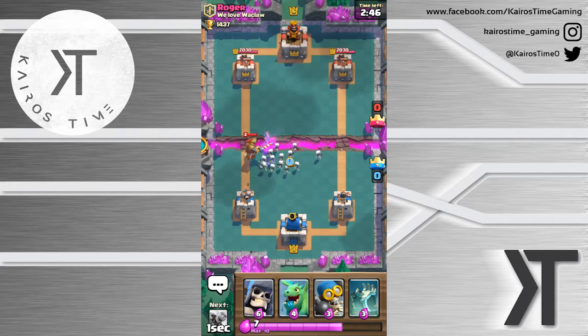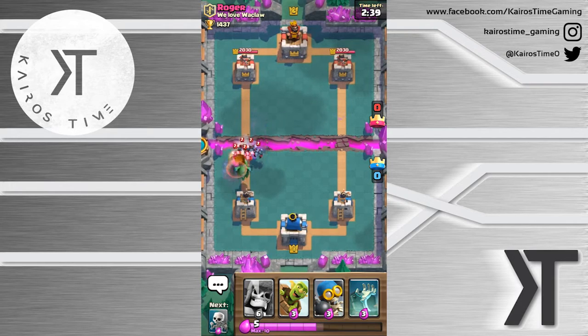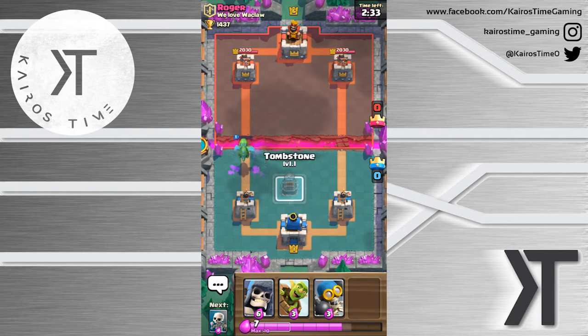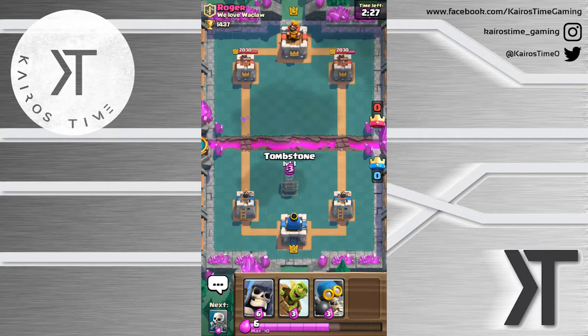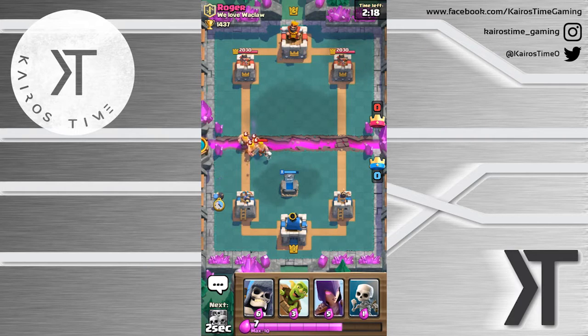We'll go and use the Skeleton Army to try and stop that Prince right there. He's not gonna use Arrows or anything like that. Baby Dragon to get rid of this Minion Horde, and he used the Zap for whatever reason. Now we're ready to play a little bit more defensively. We'll place this Tombstone and then the Giant Skeleton in the back behind the King's Tower, waiting for some sort of a push.